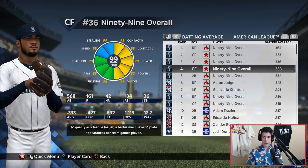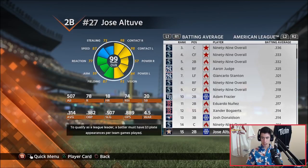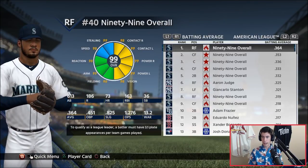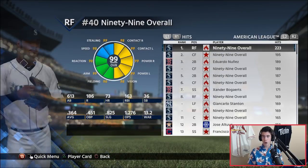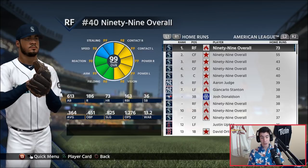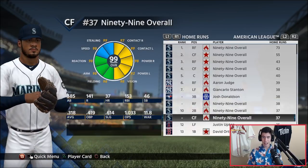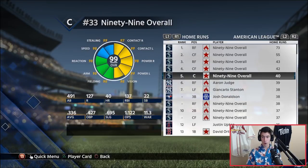Seven of our position players were in the top nine for batting average. Our leader was at .364; next closest was Anthony Rizzo at .330, and Aaron Judge at .325. For home runs, we had 73 for our top guy; next closest was 55. We had five of the top five and eight of the top eleven. For RBIs, 180 — we had all eight position players leading the American League, actually leading all of MLB. Nolan Arenado was next at 114.